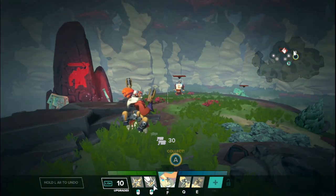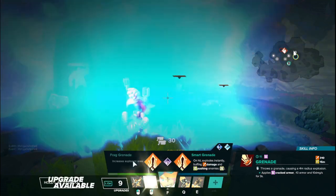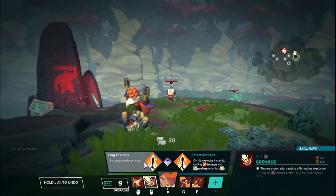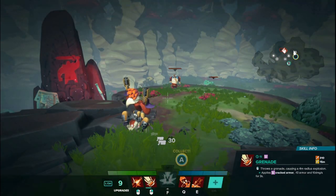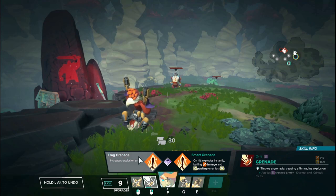Now moving on to Beckett's right mouse button upgrades. Starting on the left path tier 1, we have Cracked Troops: the grenade now applies a Cracked Armor debuff, which is 10 armor reduction and 10 damage per second for three seconds, affecting everyone in the explosion. Throw the grenade, wait for the delay, it explodes, and applies Cracked Armor. It's a pretty good upgrade for very low investment being a tier 1 — something you could pick up and keep basically forever.